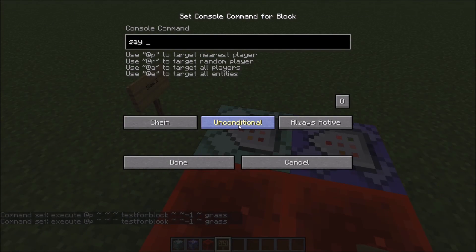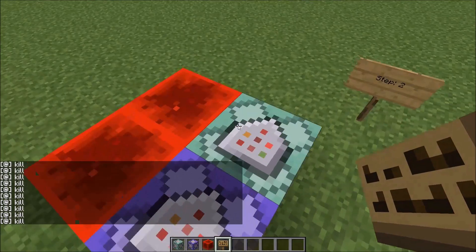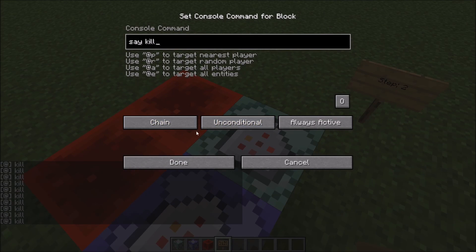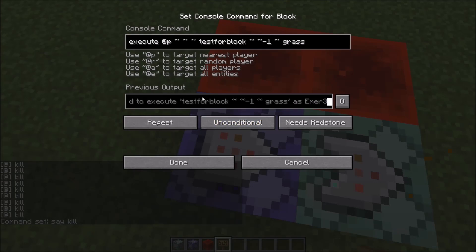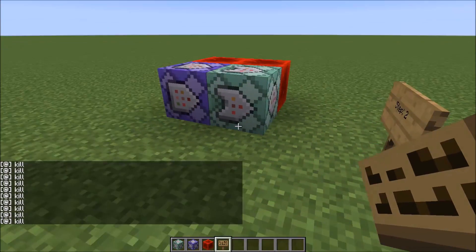Now right in here, we've got to do 'say' — or just make it do whatever you want. You can have it say, you can have it do 'kill,' you can have it say 'kill' — whatever you want. So pretty much it detects... actually, you need to set this chain command block to conditional, and set this repeating command block to repeat and unconditional. My bad — I skipped those earlier, but those are mandatory.